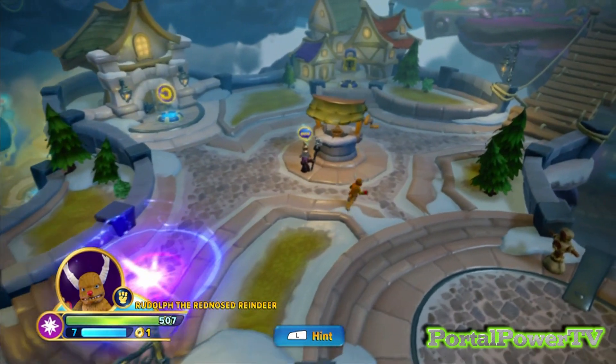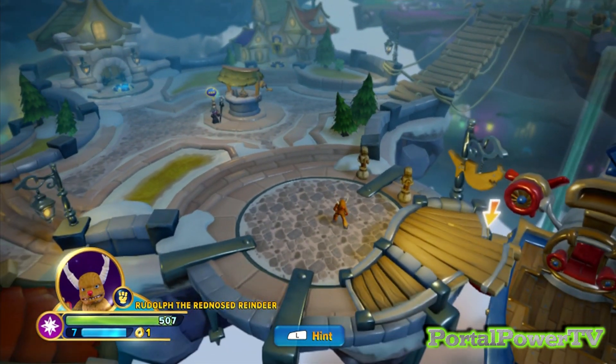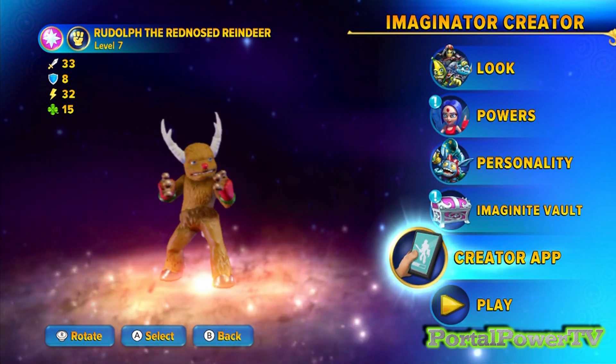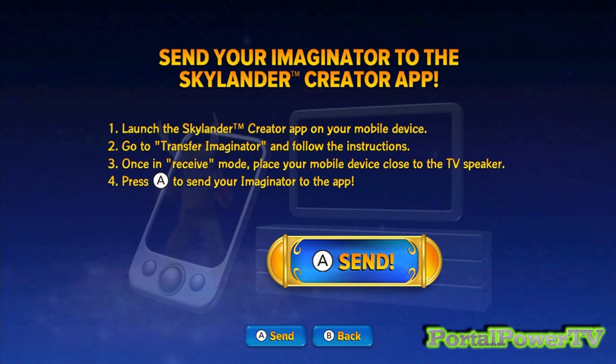So what do you guys think about Rudolph? Do you plan on getting him for yourself? In order to do that, let's go back into the creation portal, go to the creator app, and we're going to chirp him out right now. For everybody that knows what this is — get your creator apps out, get set up for transfer Imaginator and set to receive. I'll send this signal which will transfer and download Rudolph the way I've created him into your creator apps. If you don't know much about this, go to some of my earlier videos like Deadpool and Sans, and check the links in the description below.